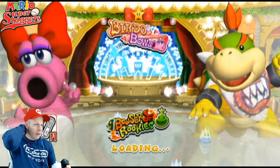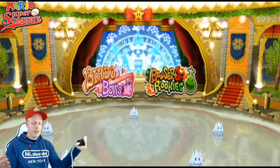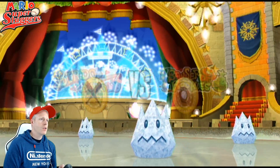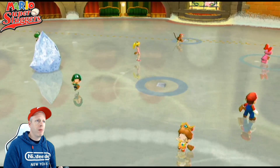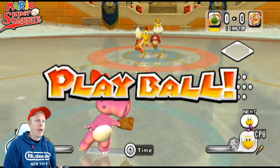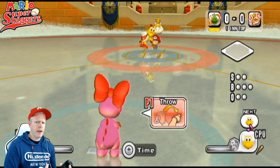We do have the items off in this particular game, and in the other episodes as well. At some point I may turn them on, but I think I'm going to keep them off. So Peach Ice Garden — look at this, it's like a big skating rink. This may come into play as far as stealing bases and chasing after balls. If the ball hits the ice, will it go on the ground faster? I don't know.